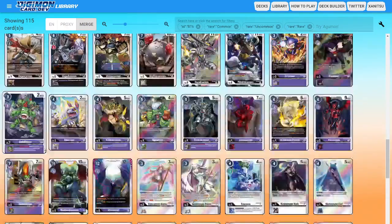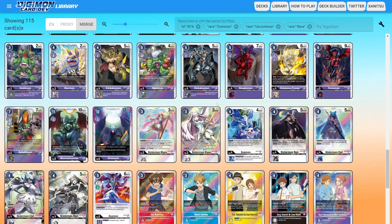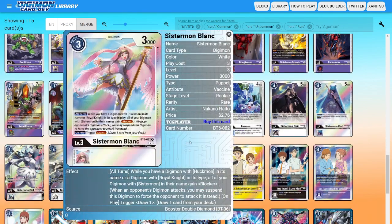The last blocker is a temporary blocker in the form of Rebellimon. Rebellimon is just a blocker for the turn, and then after that turn he's basically no longer a blocker, so he's kind of eh. Those are all of the blockers of the set. If you are lucky enough to pull lots of Sistermons, you could consider Sistermon Blanc to be a blocker, but she's not actually really being a blocker because if you don't have the cards that allow her to actually be a blocker, the ability doesn't really do anything.